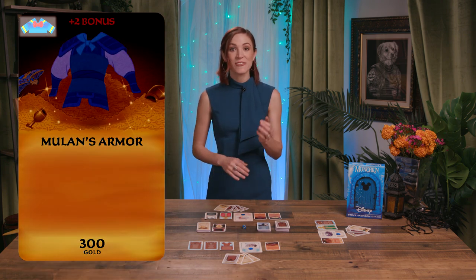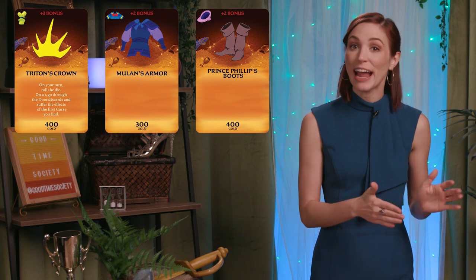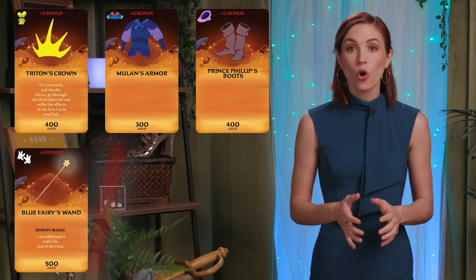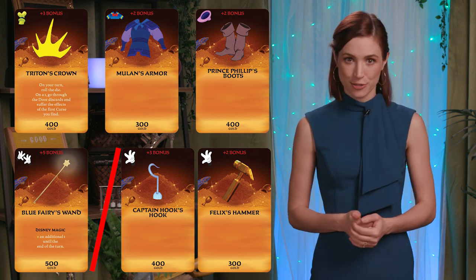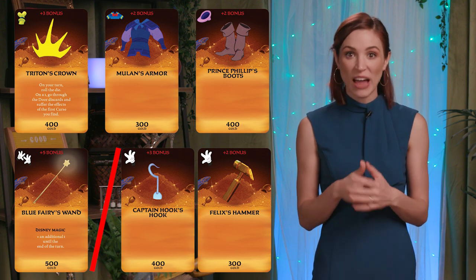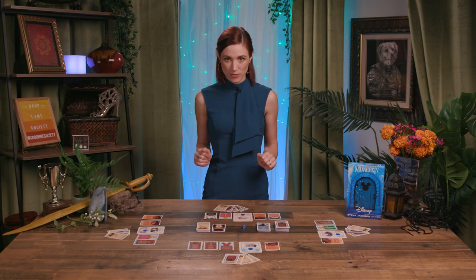Items have an equip icon and a value, along with their benefit. The equip icon shows the limit of item type each character can have: one of each headgear, armor, foot gear, or hands — either one two-handed item or up to two one-handed items. Players can sell their items on their turn; if they discard items worth at least 1,000 gold pieces, they immediately gain one level. Players can also trade items with other players, but only items that are on their play areas, not from their hands. Players can trade at any time, except if they are in combat.